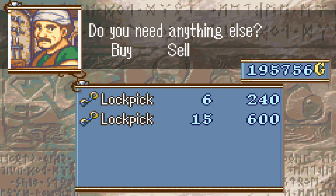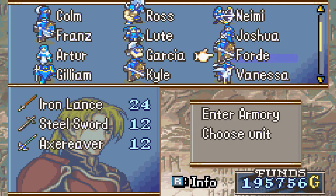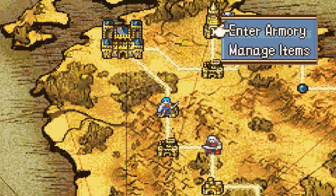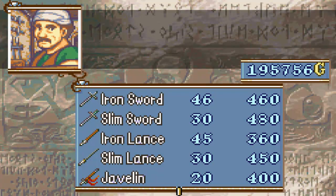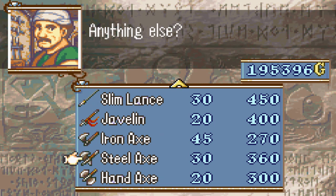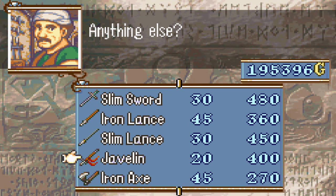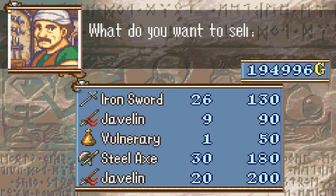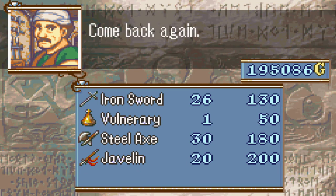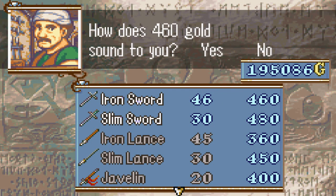Ross should get a steel axe — that's good. And Franz needs an iron axe, though actually he can already use a steel axe, so we'll buy him one of those. A steel lance would be nice as well. I'm gonna buy him a new Javelin and sell his old one. He has three class weapons. Cole needs to buy an iron sword for himself too.